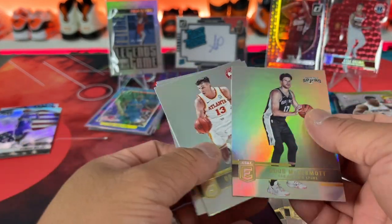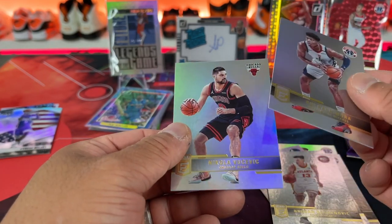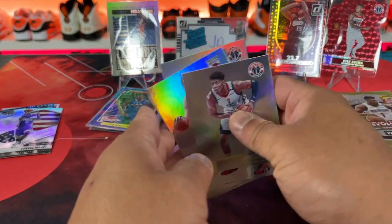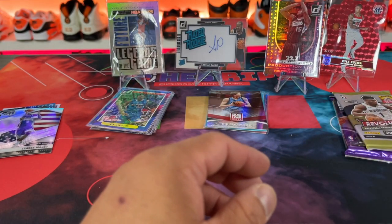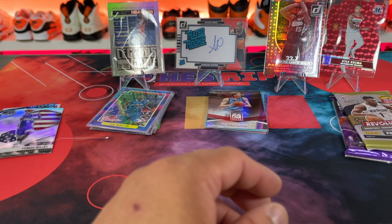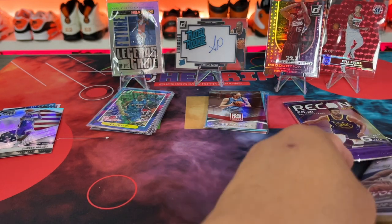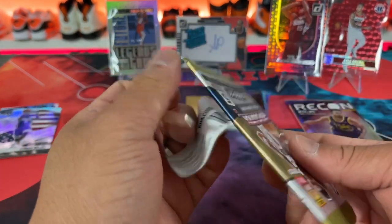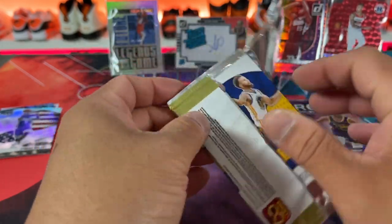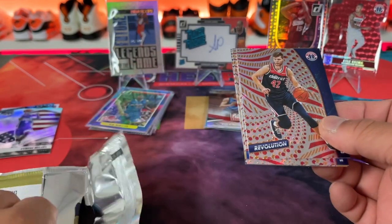Last ones from this pack — can we get a rookie? Doug, Bogdan, and that dude. So that's the way the cookie crumbles — you usually get one insert in the entire pack. Sometimes it's good, sometimes it's okay. That one was okay. Purple would have been better at 49, and then even better stuff could have happened. Looks like we got a Curry on the back there.